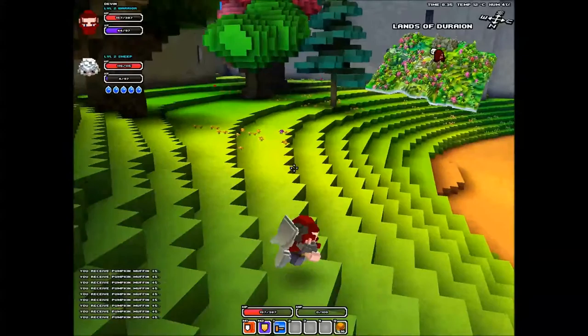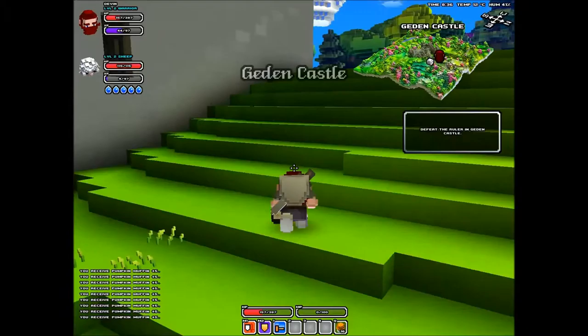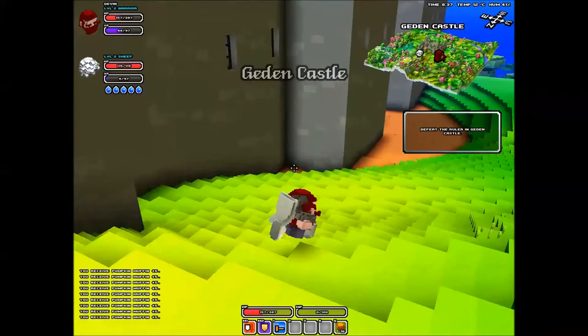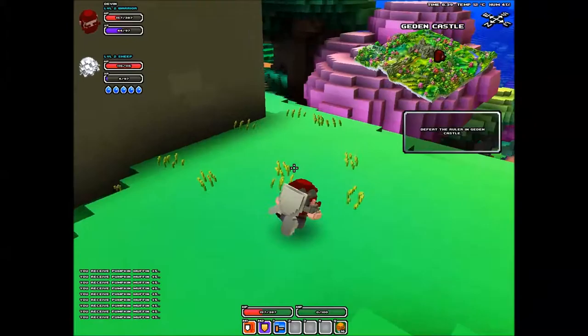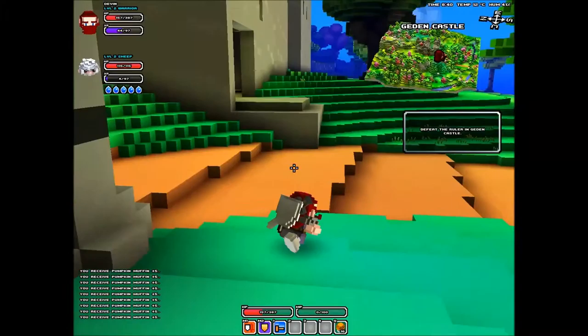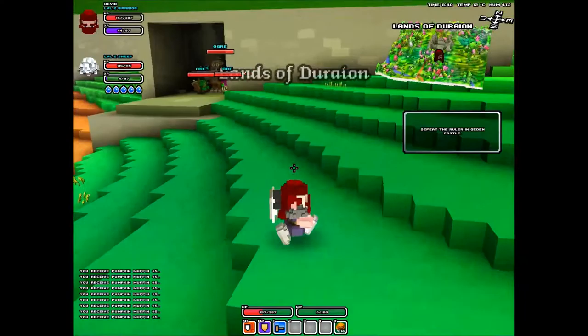On the mini map the boss is just right under me, but I need to find the entrance to the actual castle — Gedin Castle, I don't know how that would be pronounced. We're gonna try to defeat the ruler. Hopefully this place isn't as hard as the ruins of Aria Core. I think when a place is called a castle it's orcs that inhabit it — yep, I was right.